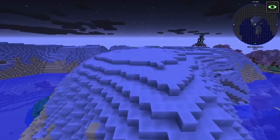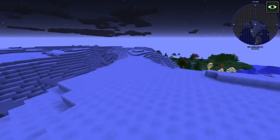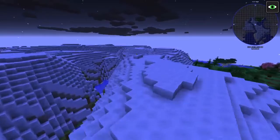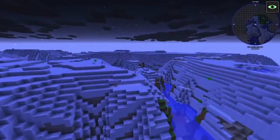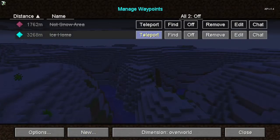We're about to hit snow. Is it a cold desert? Frozen ocean. Sure. Alright, so we're going to go back to waypoint, back to home.